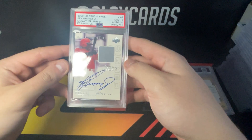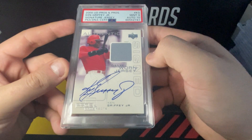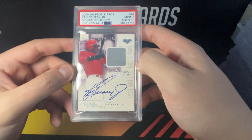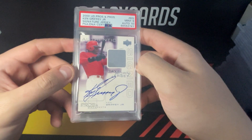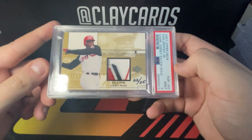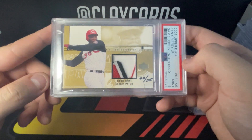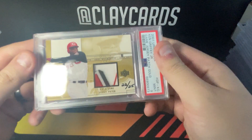Really happy with this one too — nine/ten auto. A lot of the autos on these are faded, so was happy to find a nice bold blue one. I actually got this at a show. I used to have a PSA 8 or PSA 9 with no auto grade because the auto was a little faded, so happy to get the raw one and grade it up at nine/ten. Cool result there. 2001 game jersey patch gold — hand numbered to 25 — really happy with the grade, wasn't really expecting a nine. Happy result on a really cool card.